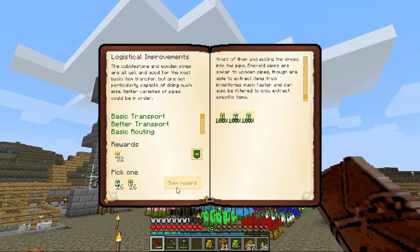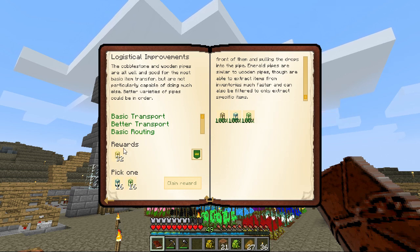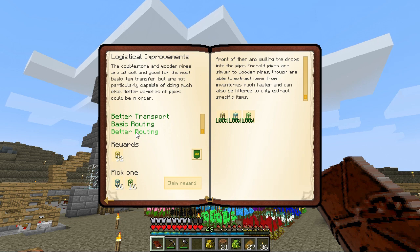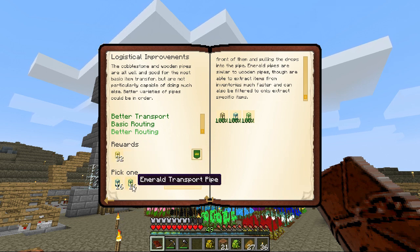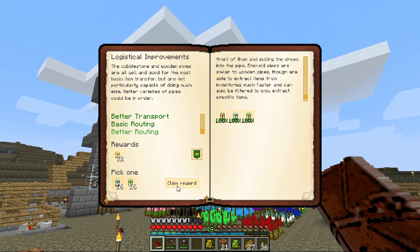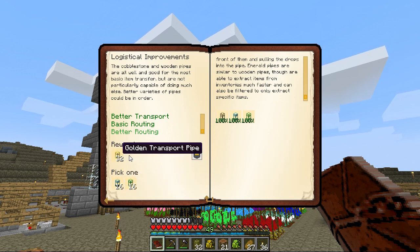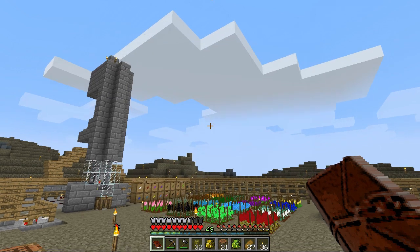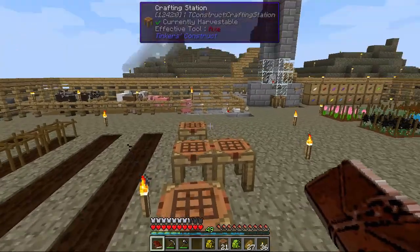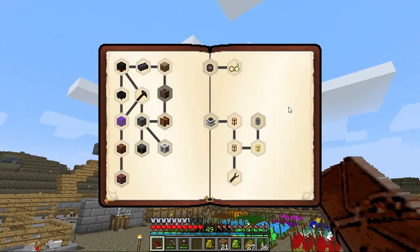And we still can't claim the reward. What? There's more! But wait, there's more - better routing. Oh no, we have to choose one. I think I'm going to choose diamond, it seemed a little better for me. It also gave us golden transport pipes. We are going to have pipes coming out of our ears. So that does that quest - now we have even more pipes.